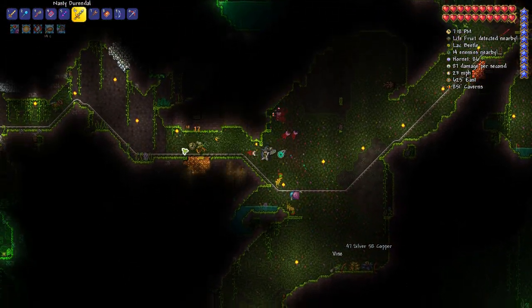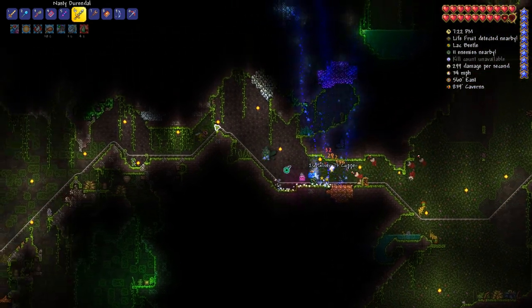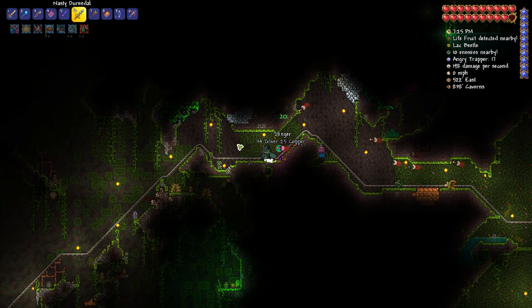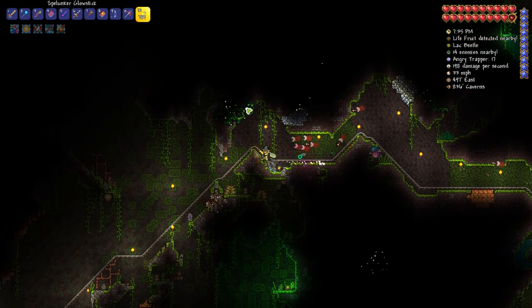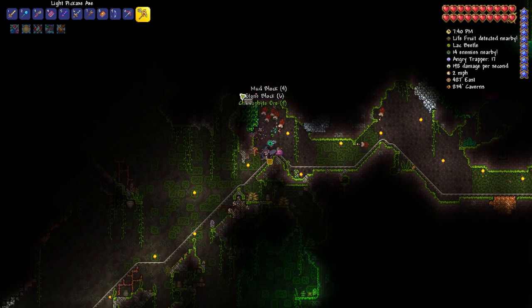Oh, life fruit! Another important thing here in the jungle. This thing kinda owns — happy little life fruit. Do I see a life fruit? I do not, but I do see this stuff here though. This is number one priority — little chlorophyte.